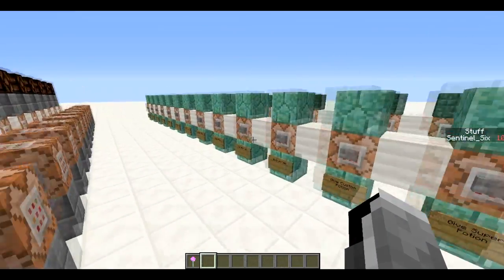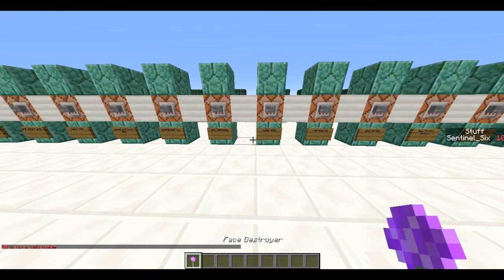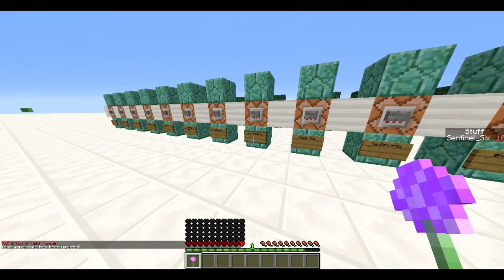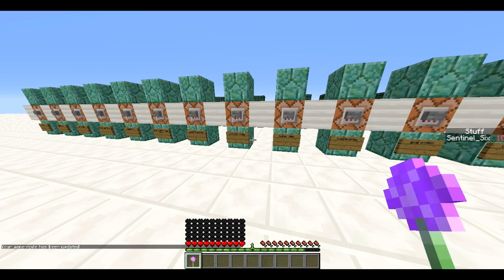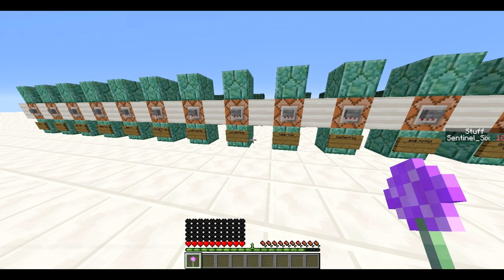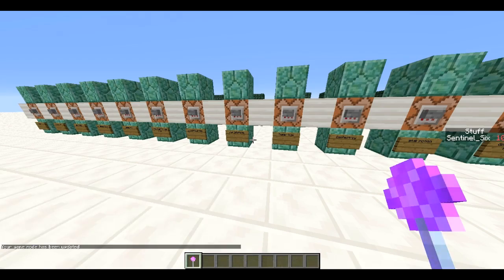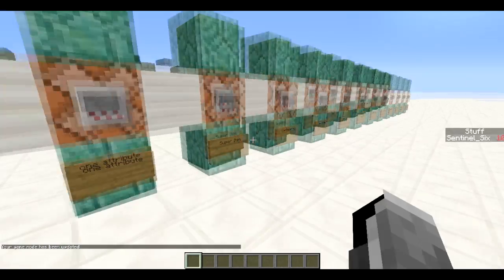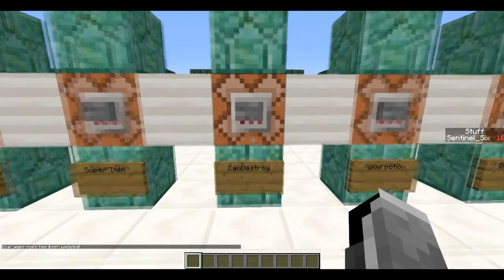If I go to gamemode 0, I now have six health bars — not filled up yet, but you can give regeneration or instant health to fill them. You can give even more if you want; I don't know the exact maximum but it's pretty high. Next is the CanDestroy tag, which is really useful for adventure maps.